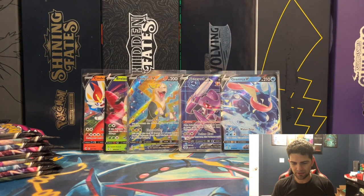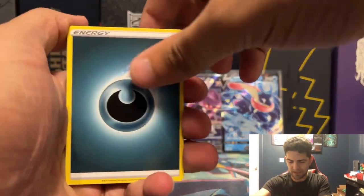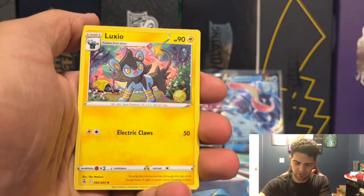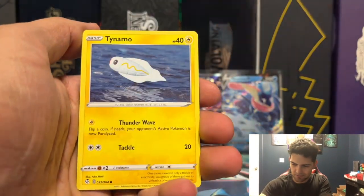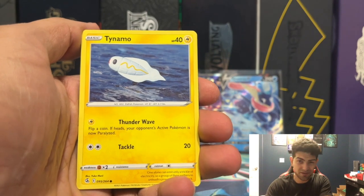Swallot Reverse and an Absol non-holographic rare. What Pokemon just needs to do is put less cards in the actual set overall, and then include like 20 or so secret rares — much like they did with Champion's Path. I know that's a specialty set, but 86 cards — that wasn't that hard to collect.